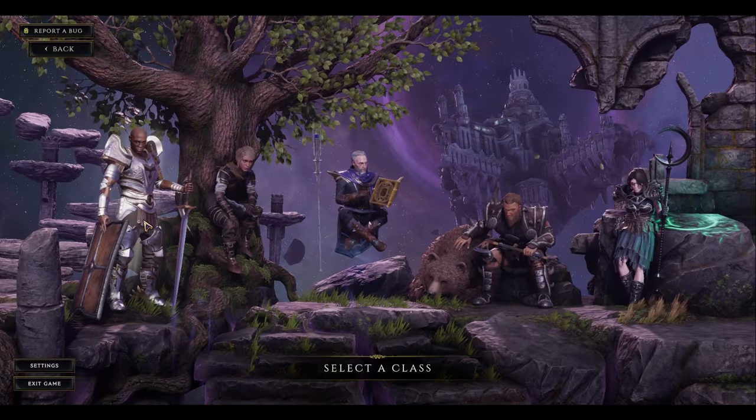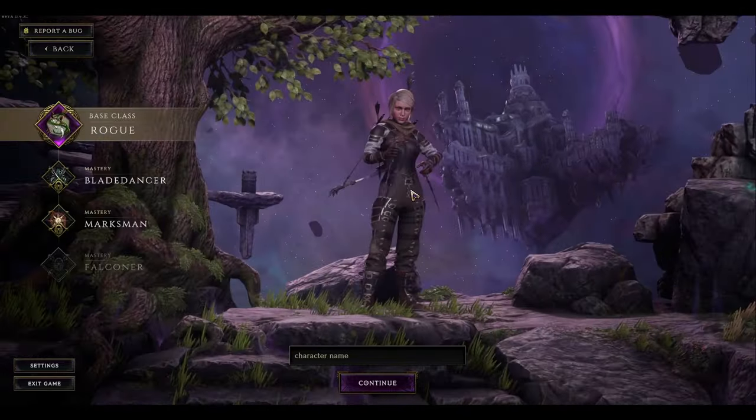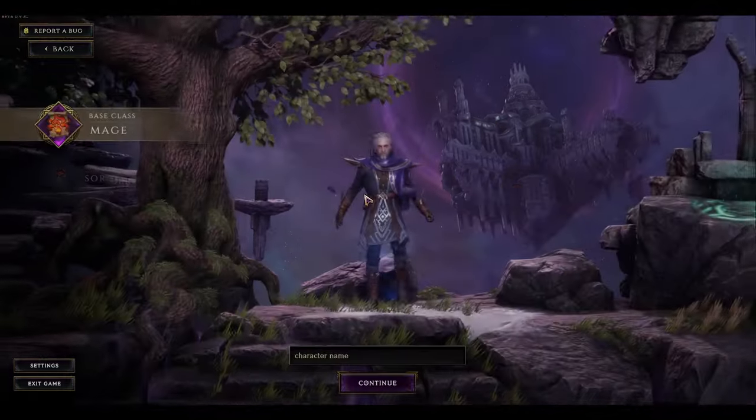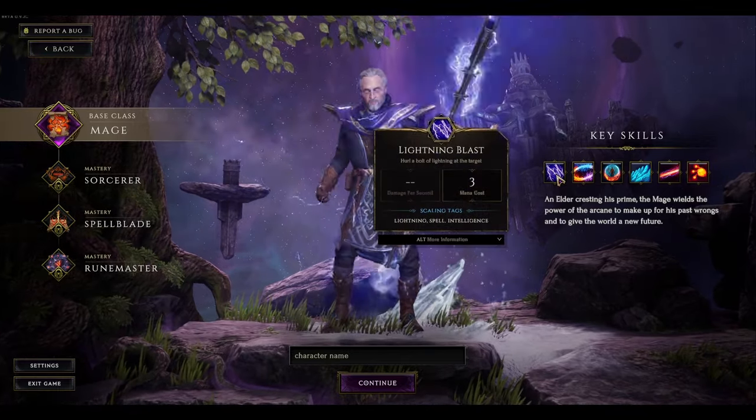There are 5 playable classes currently in the game, with 3 mastery choices each. These are choices like Runemaster and Elementalist that we mentioned already, both of which are options for the Mage. So not only can you be an altaholic, but there's tons of replayability for vastly different runs through the game's main story.